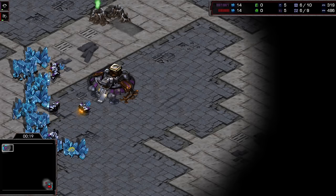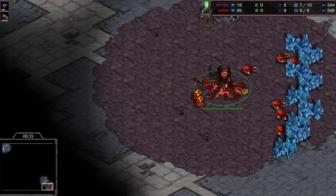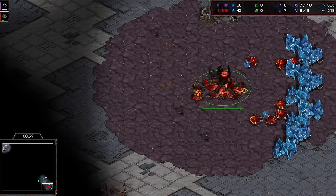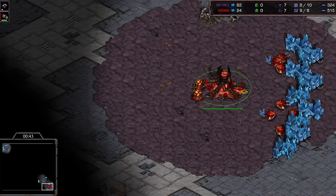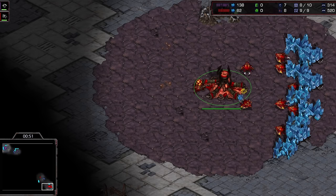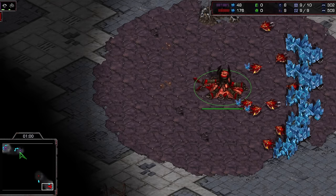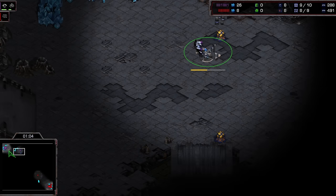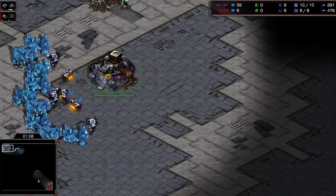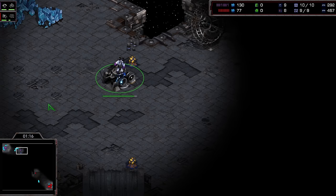Welcome back to the continuation of JYJ versus Shine. JYJ is in the top left, Shine in the bottom right. So far in the series, if you haven't watched that video yet, I encourage you to go back - it's been a great series. We've seen a ton of different maps, and now we're here on Invader. JYJ is up two out of three, with Shine only taking down the first one.